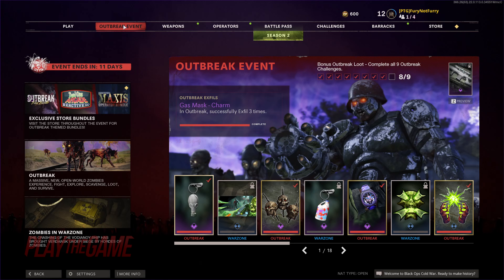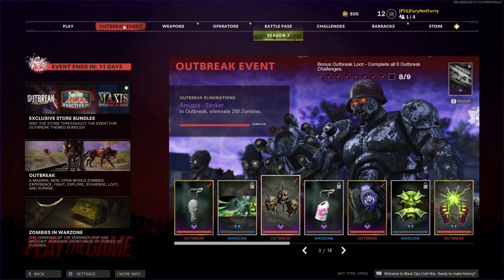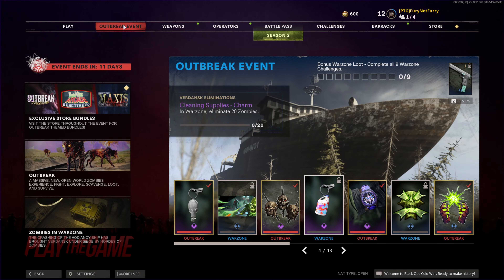First up, we have the Gas Mask Charm for successfully exfilling three times in Outbreak. Next is the Aim for the Head Calling Card — in Warzone, kill 10 zombies with headshots. Back to Outbreak, we have the Amigos Sticker for eliminating 250 zombies. In Warzone, eliminate 20 zombies and get the Cleaning Supplies Charm.